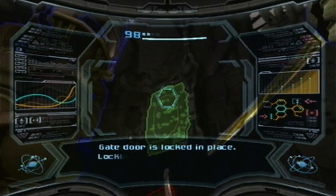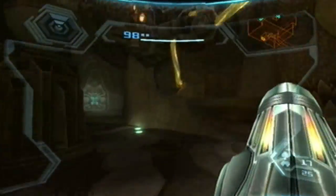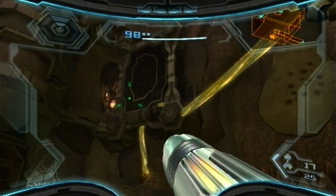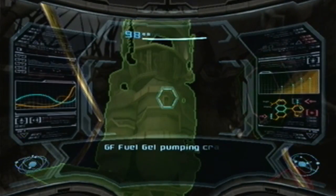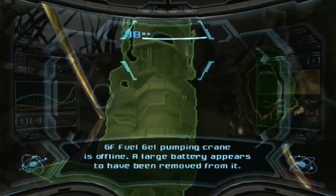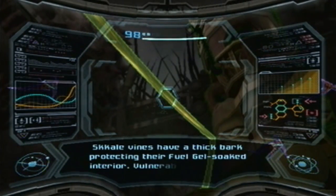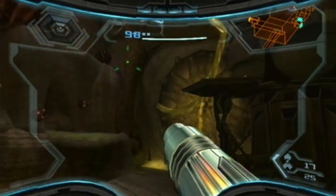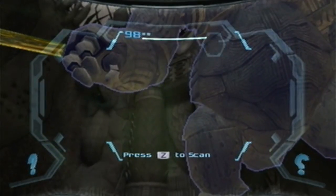Oh my, this looks like a complicated puzzle. Gate door is locked in place — locking mechanism engaged, unable to open from the outside. So it has to be opened from the inside — looks like the only way is if this thing pulls on it from the inside. GF fuel gel pumping crane is offline — large battery appears to have been removed from it. Do we need to put a battery back in place? Scale vines have a thick bark protecting their fuel gel soaked interior — vulnerable at the core. And these creatures have also not been scanned yet. And they're gone.